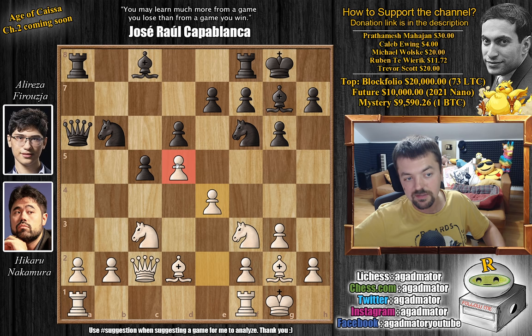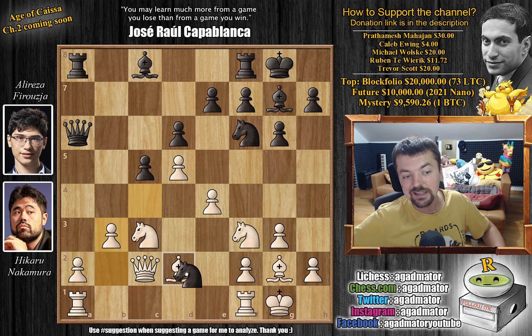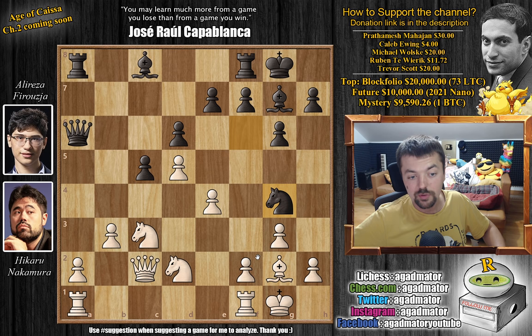Here we have e4, now cementing this pawn on d5. And now knight to c4, putting pressure on this bishop. Here we have b3 chasing the knight away, and now comes knight captures on d2, we have knight captures on d2, and now knight to g4. So here a lot of pressure and you have to be very careful. You could try a lot of things, but you know that this bishop could come to d4 and it's going to be very interesting.